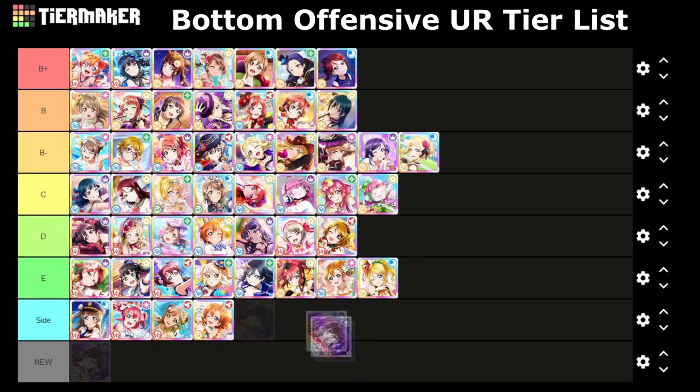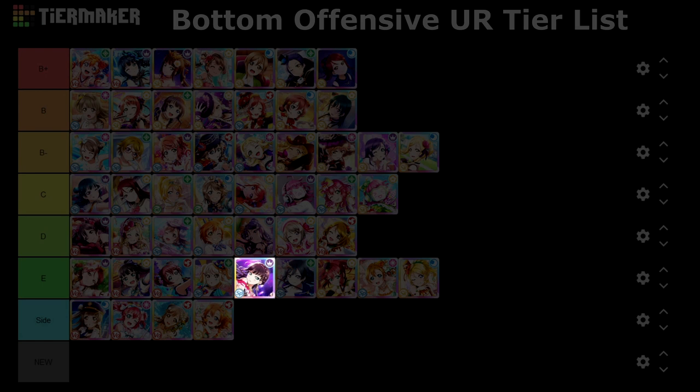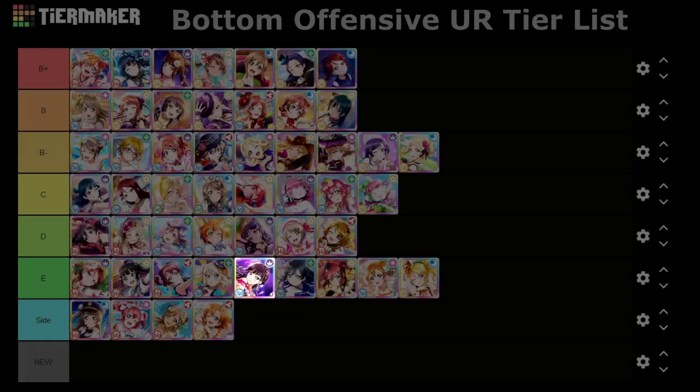Daya is going on the bottom offensive tier list in E tier. Like the majority of offensively focused event UR cards, Daya just can't compete with the scouting box UR cards, and even with limit increases she won't be doing that much. This event is the epitome of costume collection, for the most part.